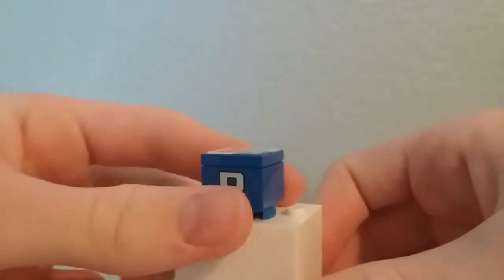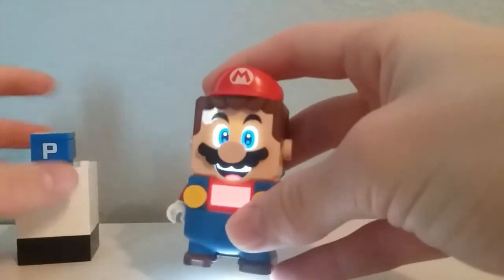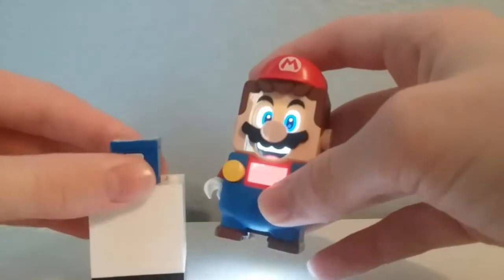Also exclusive to this set is the P-Switch. I'm not entirely sure how it works, but when Mario jumps on it, it plays the P-Switch music and I think if you move around it'll pick up random coins. I've gotten coins from it before — maybe you need to have the set underneath it — but it's a pretty cool exclusive part.